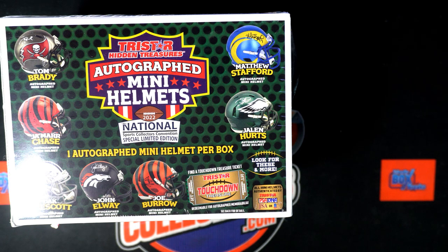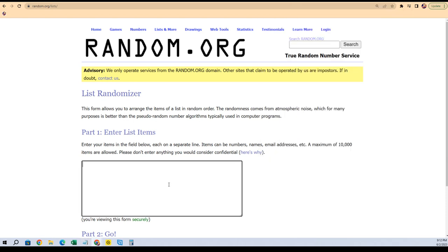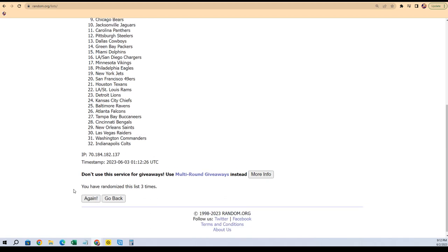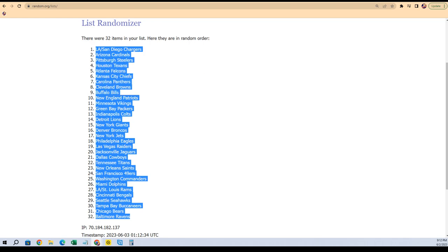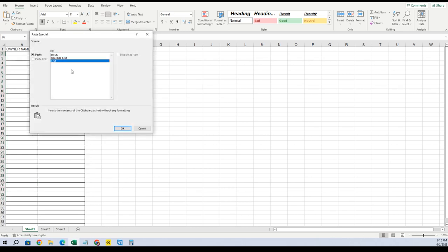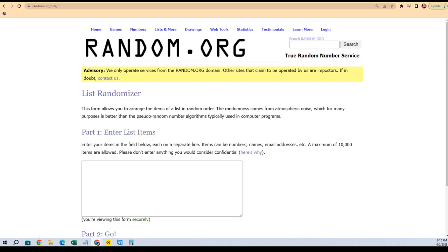This is going to be Tri-Star mini helmets, number 102 — the special national edition mini helmets from the 2022 National Sports Collectors Convention. We're going to random all the teams first, going through the randomizer seven times to jumble the teams up real good. The Ravens are at the bottom, the Chargers are at the top. We copy that list, go to our spreadsheet, delete the default alphabetized list, paste our new list, and then do the same with the owner names.